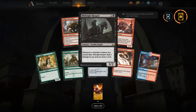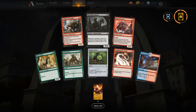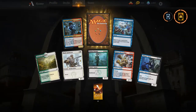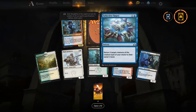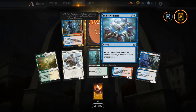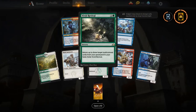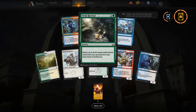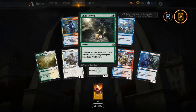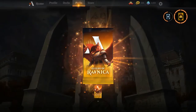Midnight Reaper — when a non-token creature you control dies, it deals one damage to you and you draw a card. A good sacrifice payoff, though it doesn't work with tokens, which is unfortunate. Selective Snare — a pretty good sideboard card that can get rid of a lot of tokens. Vivid Revival — returns three target multicolor cards from your graveyard to your hand. A little slow, but if you don't have anything else for card advantage in green, this works out.